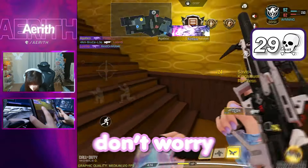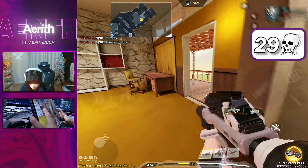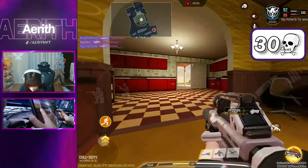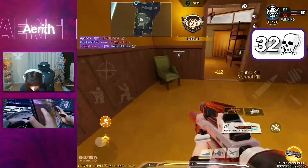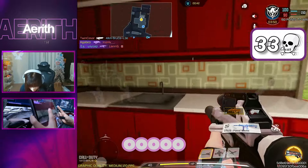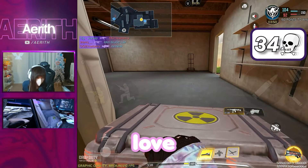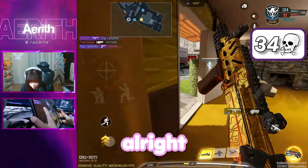I got him, don't worry. Oh, they all spawned here. Woo! I got no ammo. Got it! Chickum nuke — we love it. Alright, that's light work.